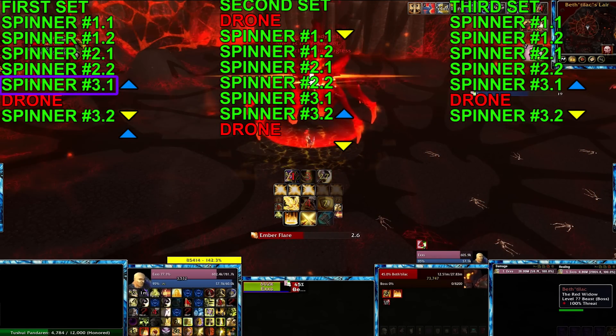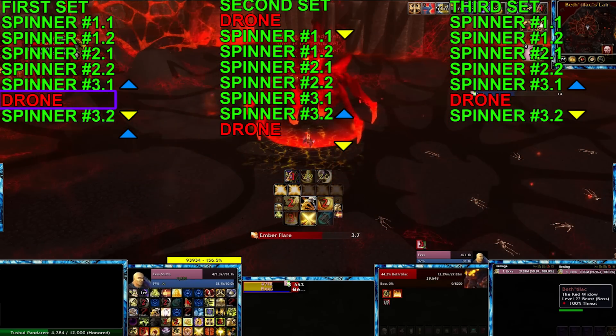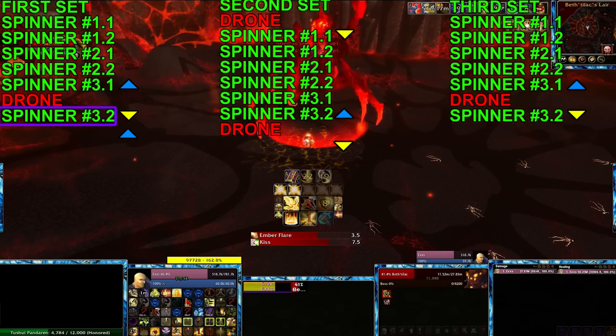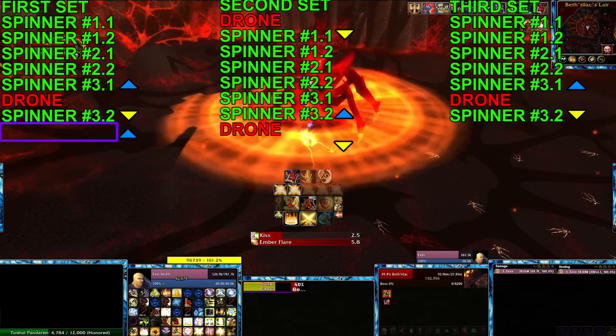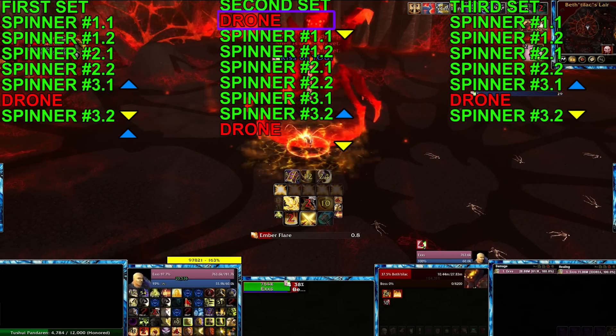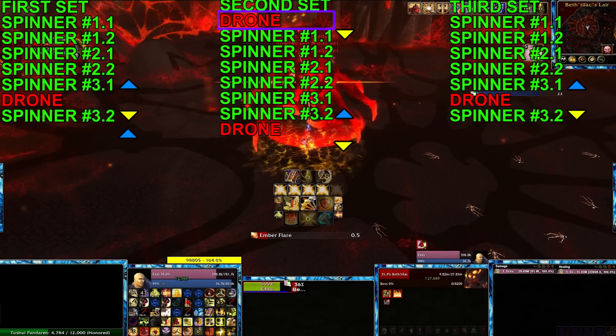You'll taunt one of them as you go up. You'll wait for the drone to spawn and then go back down. As you're going back down, you'll taunt the other one. And then immediately take that web right back up. Because the drone will spawn as spinner pairs one and two happen on the next set.